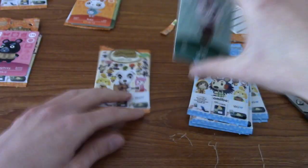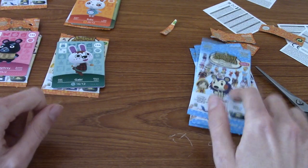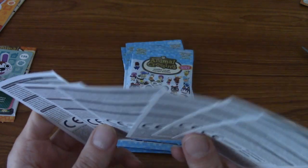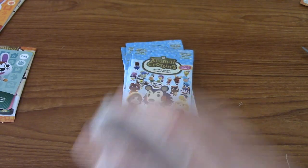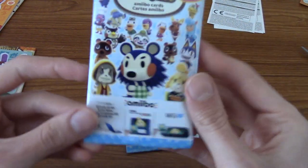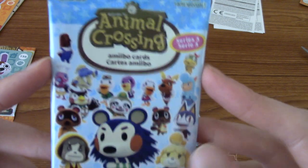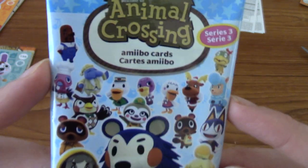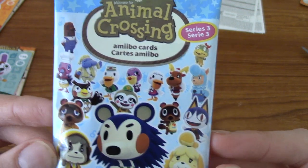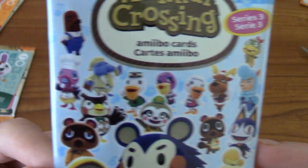Right, well that wraps up Series 2. Just showing off my collection of health and safety leaflets there. So let's jump into Series 3. Now there is a Series 4, however I think they were printed in smaller quantities and they're quite rare now — there were none I could find. I saw five packs of Series 4 going for something like 40 pounds, which is quite a lot of money.